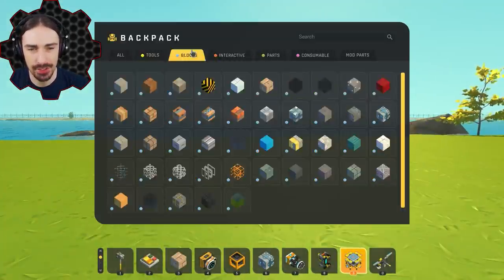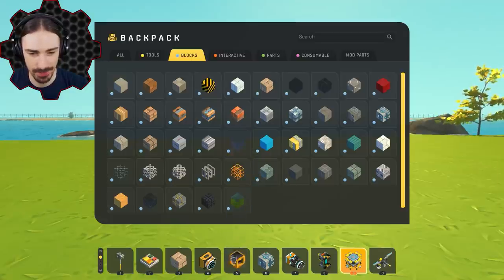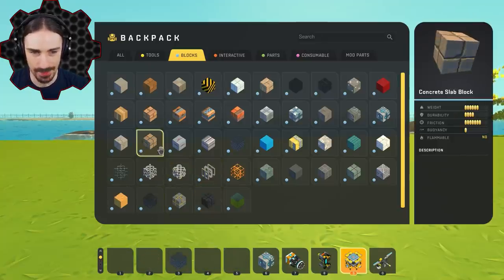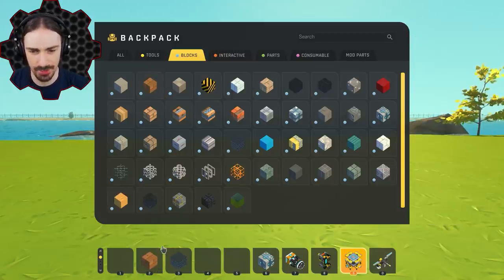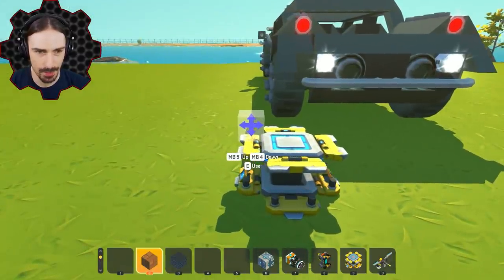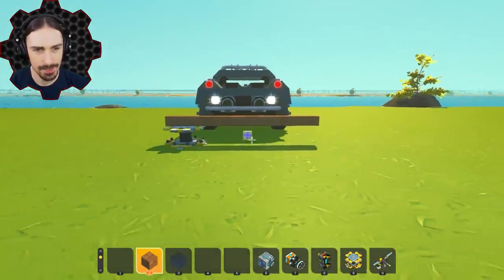This is giving me flashbacks to the suspended mountain base days when I was building suspended bridges, and the game didn't like those very much. The method of building will be somewhat similar — bubble blocks for the borders and wooden blocks for the main driving surface. I should probably have the vehicle spawned in for size reference.